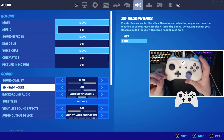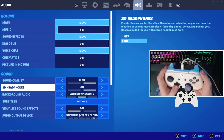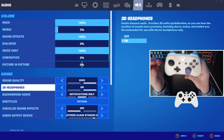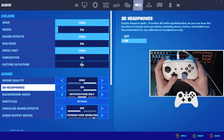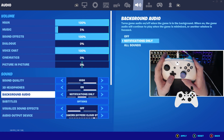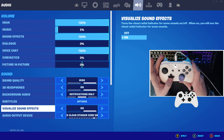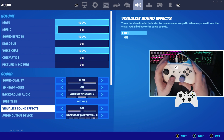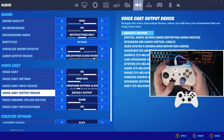3D headphones — only use this if you genuinely have a 3D option on your headphones, because if you don't, it will actually affect you negatively and you won't be able to hear where your enemies are. But if your headphones can give you 3D feedback, definitely turn this on — it lets you hear around you, so if someone's behind you, you can hear them. If you don't have 3D headphones, turn on visualized sound effects instead, as it displays directional audio on your screen. If you do have 3D headphones, turn visualized sound effects off.